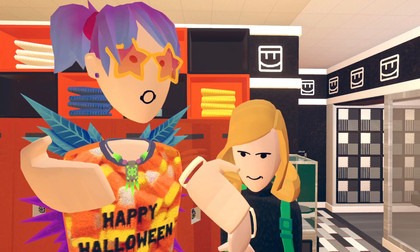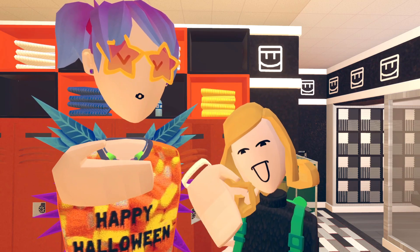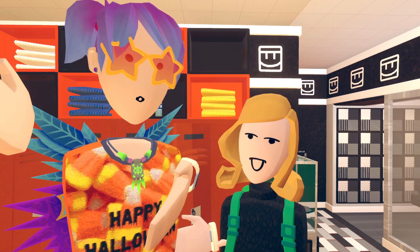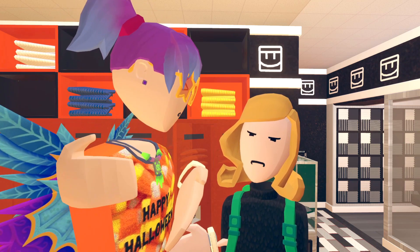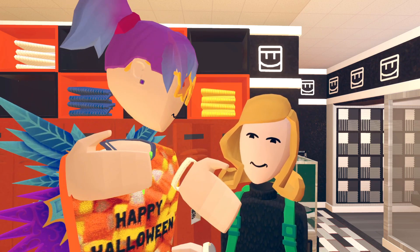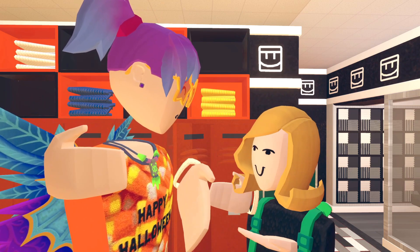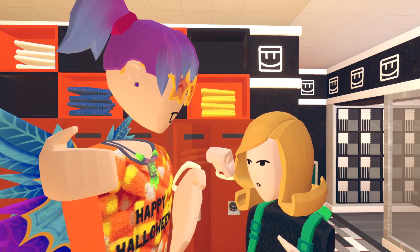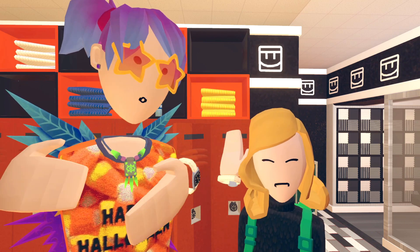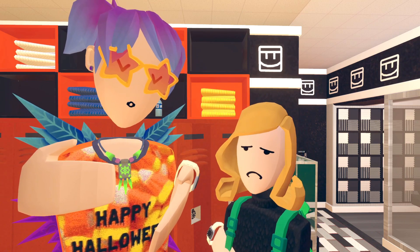Hey guys, it's Calm B and I have a very special guest this Wednesday — it's Little B! Today we're doing the Wednesday Weekly, which means we're going to get new weekly challenges, a new weekly skin, and then head over to the rec center to see what's new. Are you excited, Little B? I know you don't get on very often for the Wednesdays. Oh yeah, I'm ready! Also, that shirt rocks — thank you, yes, it's my early Halloween shirt. We're going to go over and see what's new.